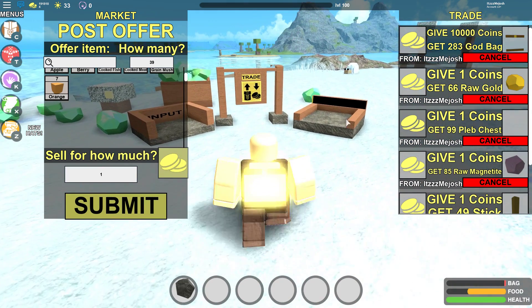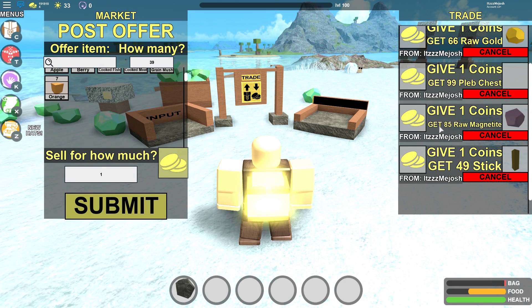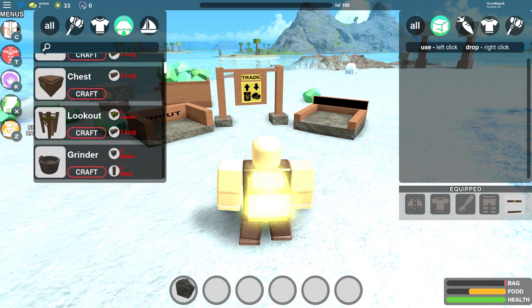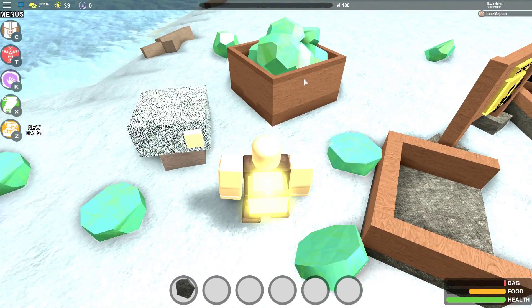This is actually another strategy I didn't tell you guys because I just learned it like maybe 10 minutes ago from a friend named Airs. You just put your stuff in the market — I have my god bags and gold in there. You can only put up to five things. Put your things that you have a lot of, like god bags and gold, and when you rebirth you just cancel it and you'll have it back in your inventory. The rest I have inside this chest.